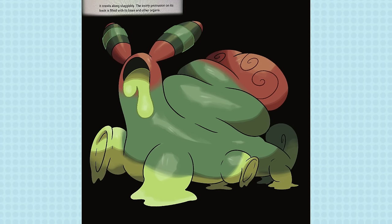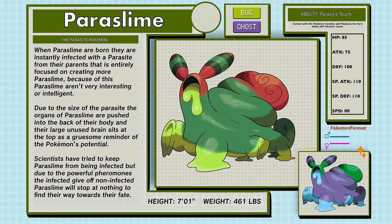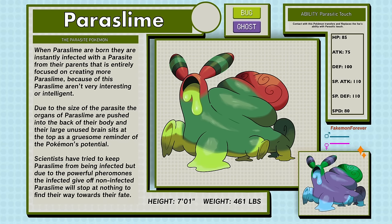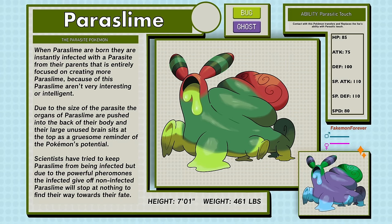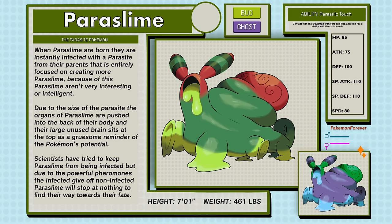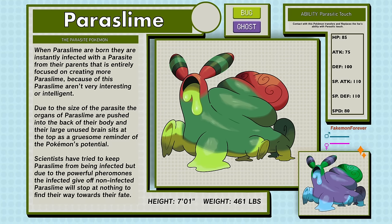As nasty as our snail friend is, it does look pretty friendly and huggable — a bit like the actual Pokemon from the description. Paraslime, the parasite Pokemon, is Bug and Ghost type. When Paraslime are born, they are instantly infected with a parasite from their parents that is entirely focused on creating more Paraslime. Because of this, Paraslime aren't very interesting or intelligent. Due to the size of the parasite, the organs of Paraslime are pushed into the back of their body and their large unused brain sits at the top as a gruesome reminder of the Pokemon's potential. Scientists have tried to keep Paraslime from being infected, but due to the powerful pheromones the infected give off, non-infected Paraslime will stop at nothing to find their way towards their fate. Paraslime has a new ability called Parasitic Touch, where contact with this Pokemon transfers and replaces the foe's ability with Parasitic Touch — a bit like the Mummy ability.